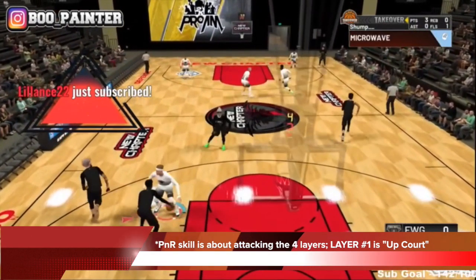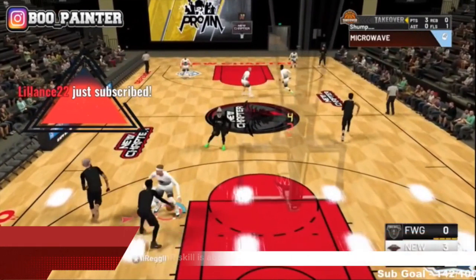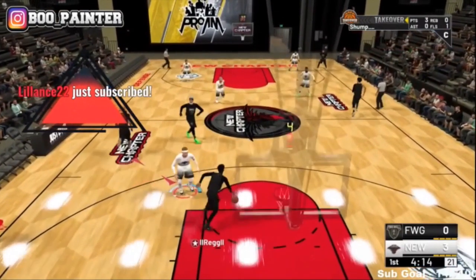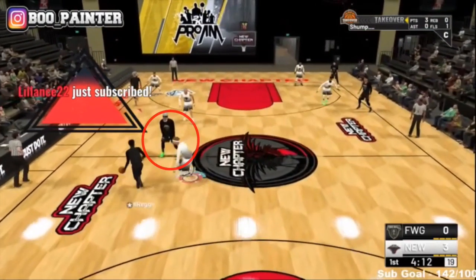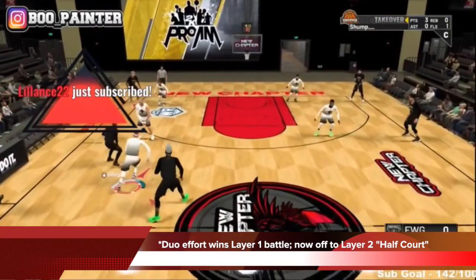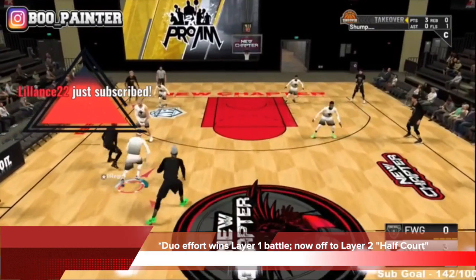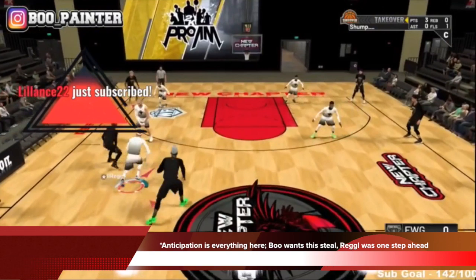It's about attacking the four layers of the court. Layer one is upcourt. You can see Reg is dealing with Boo Painter 1-on-1 in this upcourt scenario — that's the first problem he has to resolve. Rob is able to help him out with a screen, and that's how he beats layer one. Layer one is done, and he gets into what I call layer two, because the duo effort from them wins that battle. Layer two is where the half court is.